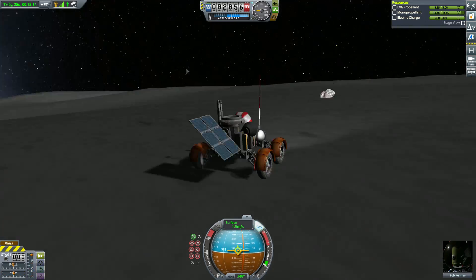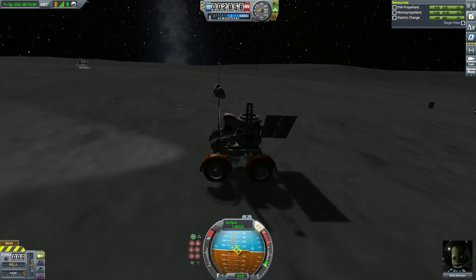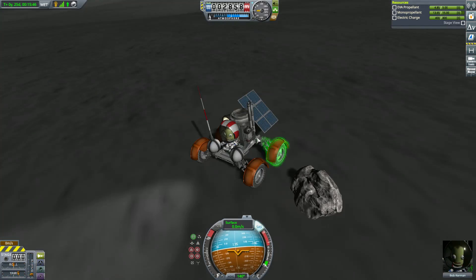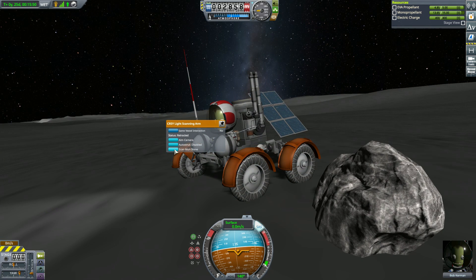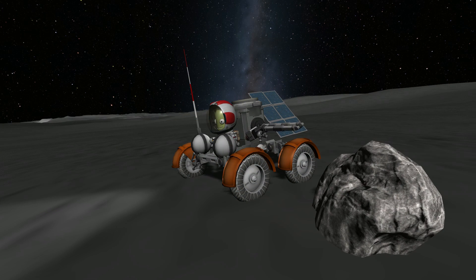Just like all the deployable stuff that became available in Breaking Ground, I actually never used the scanning arm either. But look at this — I'm very satisfied with the way this worked out. That arm manages to somehow just slip beautifully right between the two rover wheels, examine that Mun rock, and then beautifully fold right back in. Bob on board the whole time. Really cool.